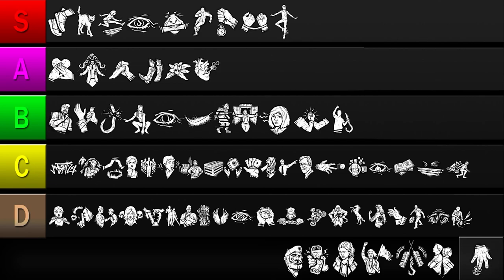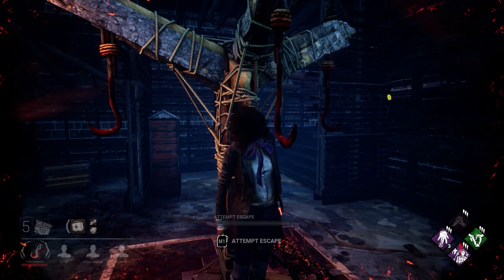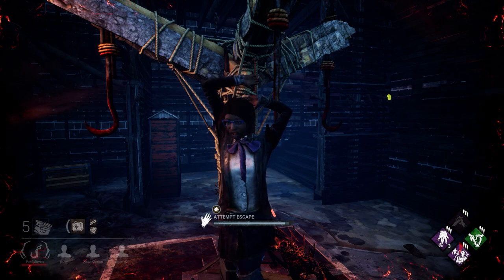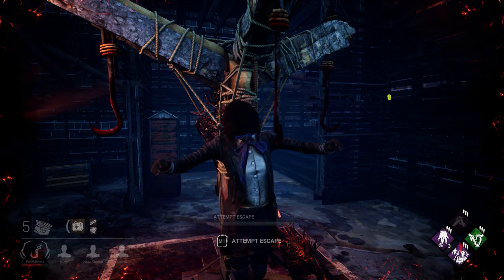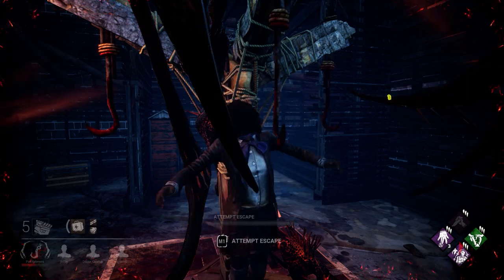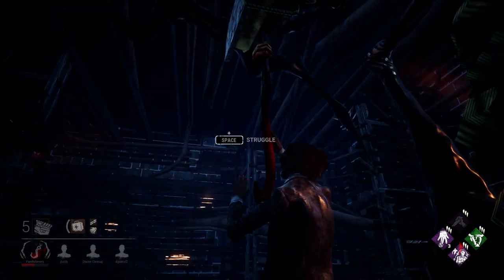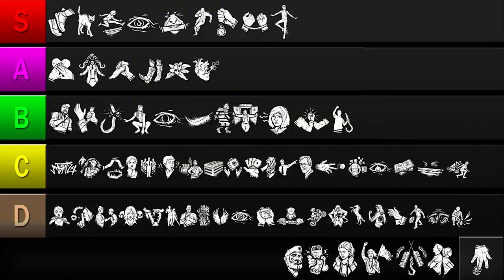Our next perk is Up the Ante. This grants 3% luck to all survivors for every one of their allies remaining in a trial. While luck increases your chances of escaping a hook or bear trap, that's really all it does. Some players believe it also affects the odds of finding higher quality items, but this is simply not true. Up the Ante has a very narrow use case, and I wouldn't put my chips on it saving you. So I'll be putting this one in the D tier.